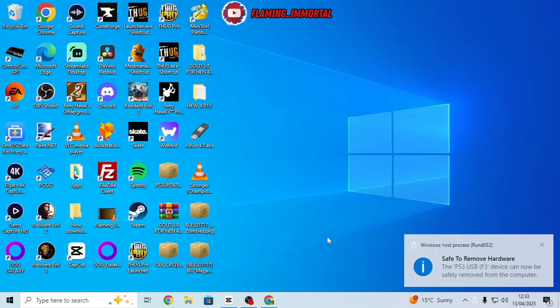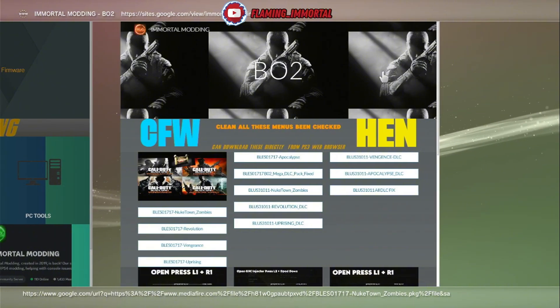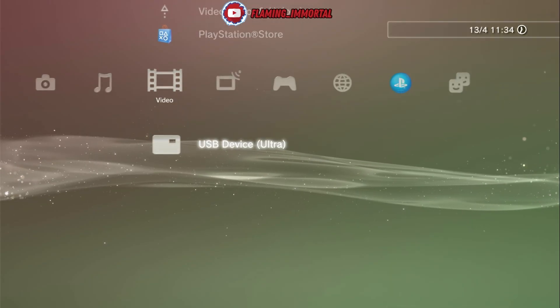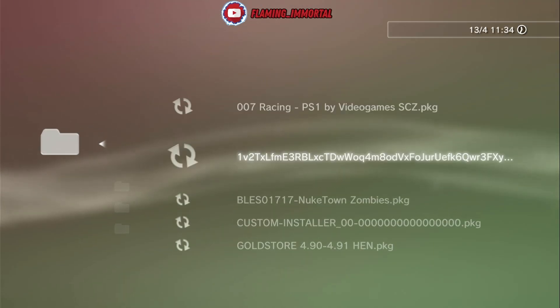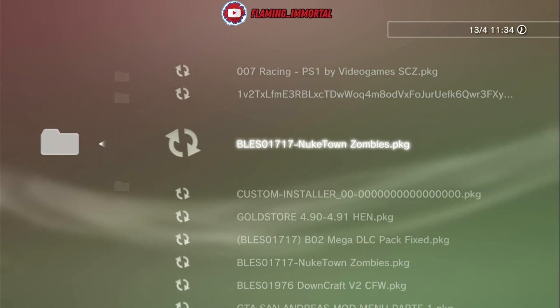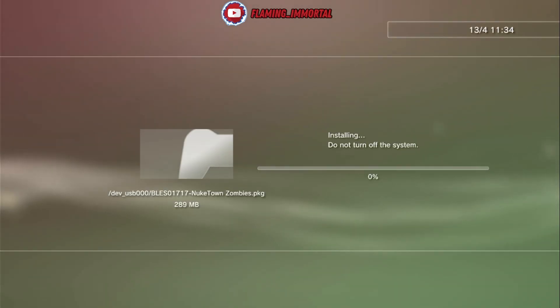Unplug from the PC and plug it back into the PS3. Plug in the USB stick into the PS3. Now head over to Package Manager > Install Package Files. System Storage is if you downloaded directly on the PS3; Standard is the USB method. There it is — go ahead and install the DLC first.